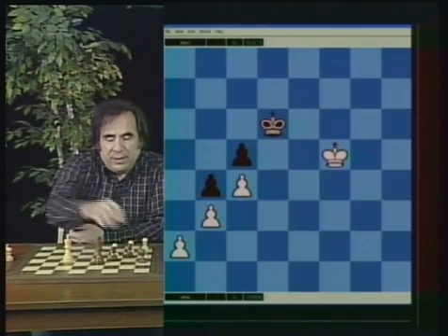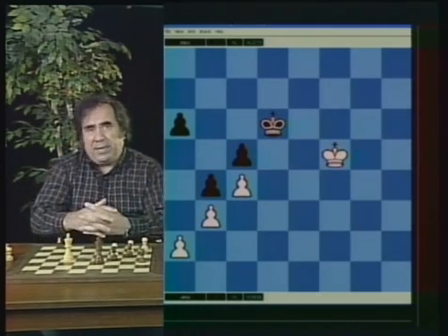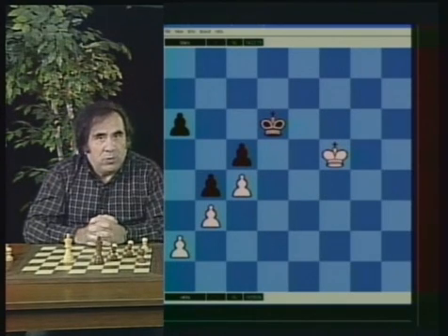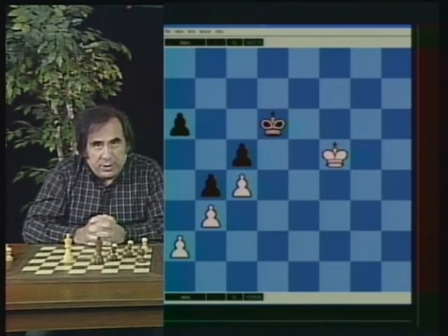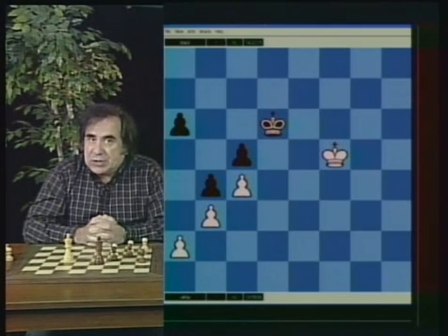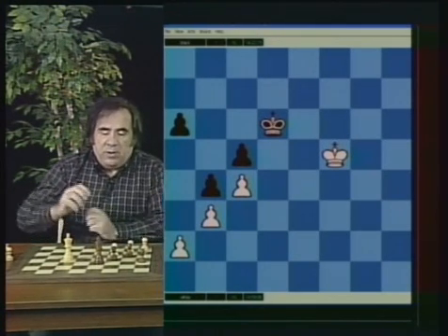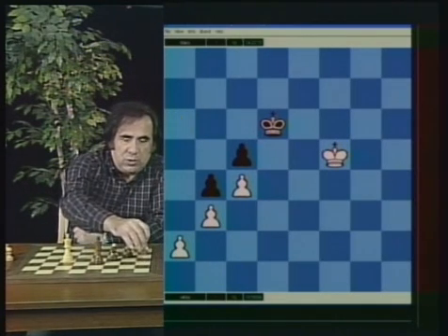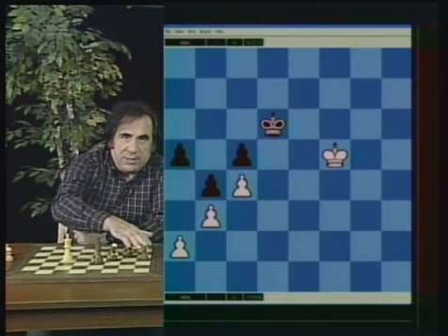But is this position lost for black? No, it's not. Here is the exception. White is all penetrated, white is gonna win a pawn, but the position is drawn. What black has to do — all they have to do to lose the game is go a5. After black plays a5, they are totally lost.